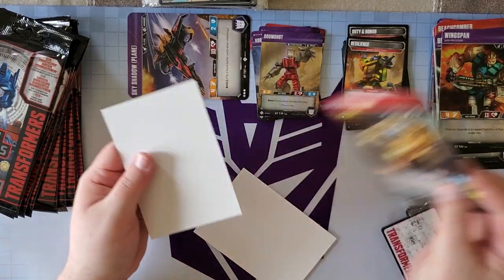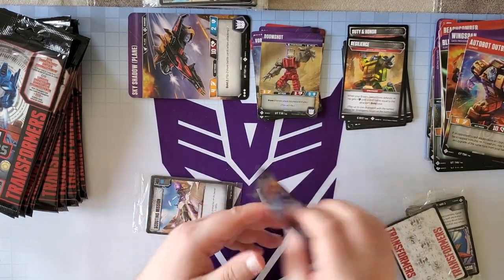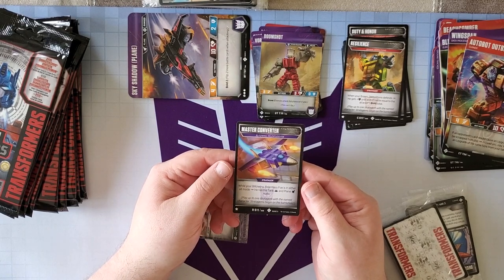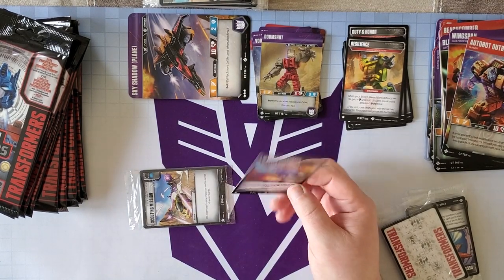Another Autobot Outback — we've already seen him. And we've got the Blitzwing Stratagem, which is rare. While your Blitzwing Relentless Foe is in alt mode, he has tank, or he can swap playing traits. That's pretty cool.